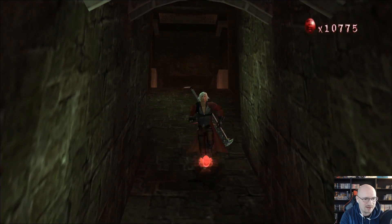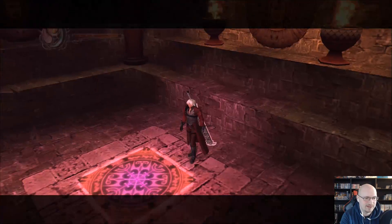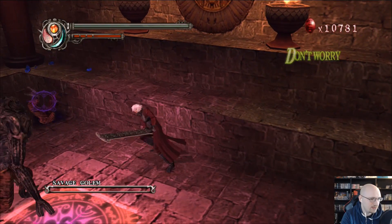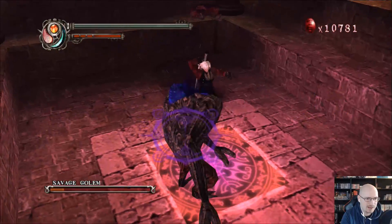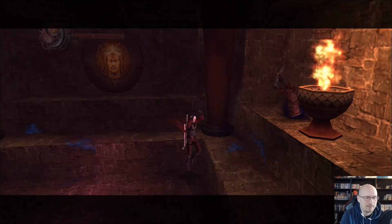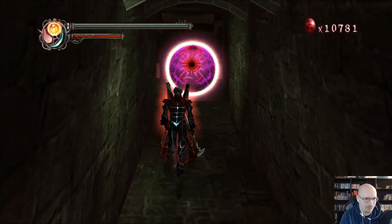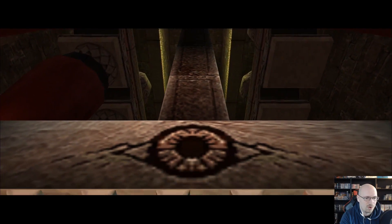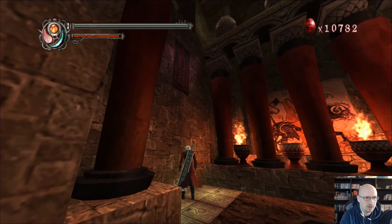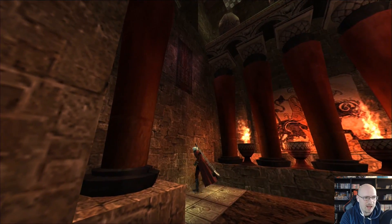Well then, what's through here? Oh shit — well that didn't quite work out the way I wanted. There we go, take out the savage golem. That should be my exit — down we go. Yeah, just activate Devil Trigger and run — there we go, that works. Or not — did that just kill me? No. Alright, how do I open you? I don't understand what I'm supposed to do here.